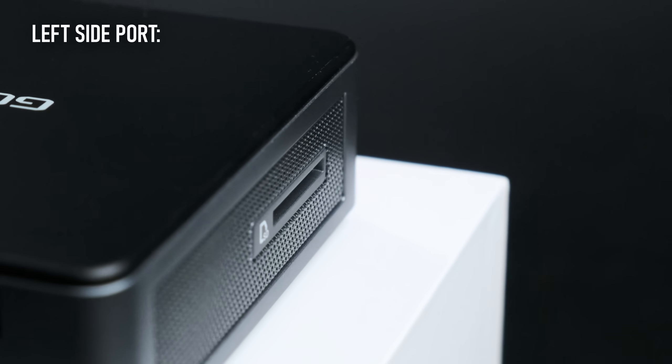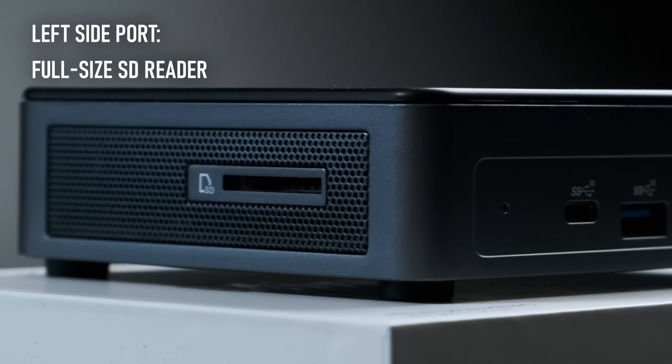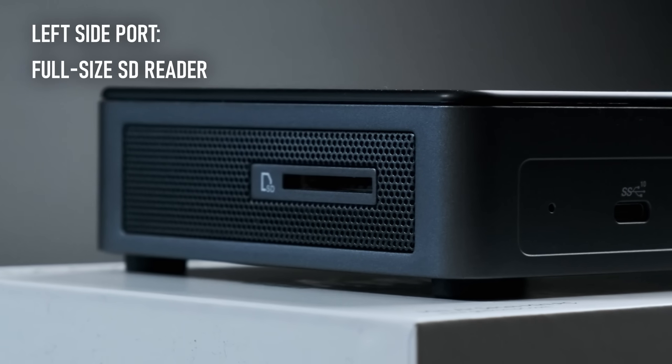On the front there's a third Type-A port, a second Type-C which doesn't support display output, and a 3.5mm combo jack. On the left we have one of my favourite features on a mini PC: a full-size SD slot. If you're using this PC as a photo editing rig, or you're a videographer or photographer looking to quickly offload data so you can reuse your memory card, this can be a lifesaver.